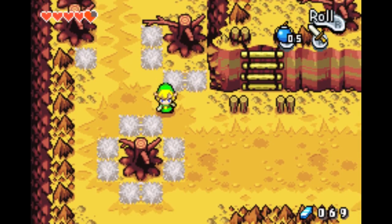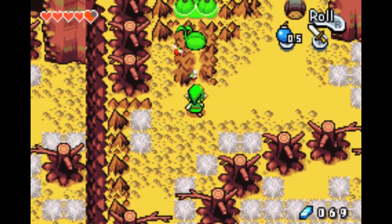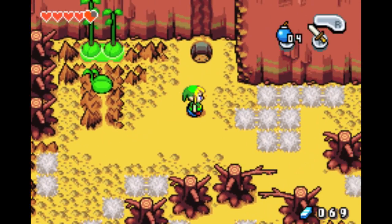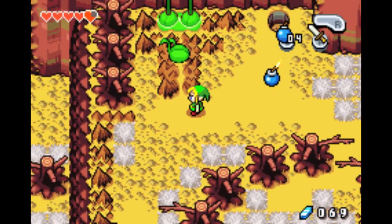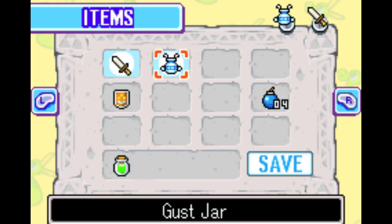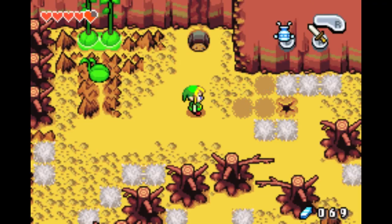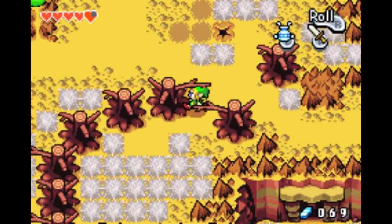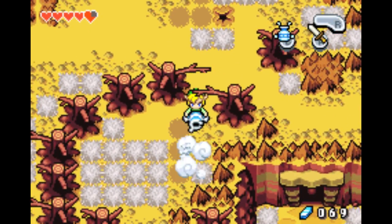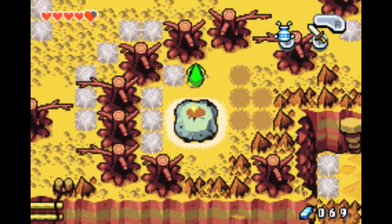Over here — die, die. Now let's get these out of the way. This reveals a portal, so let's use it.